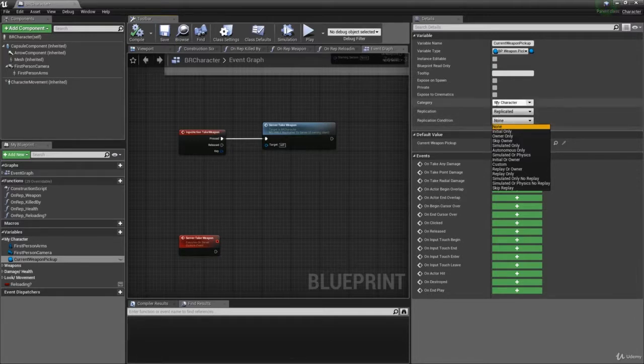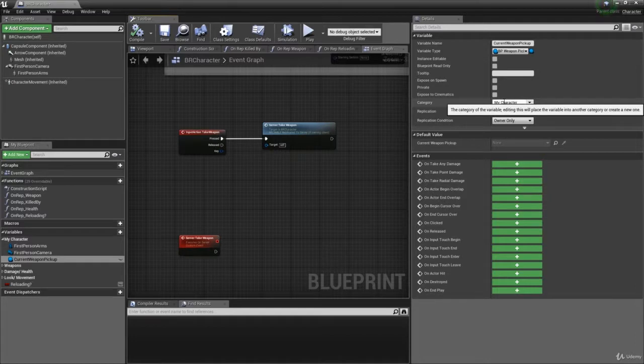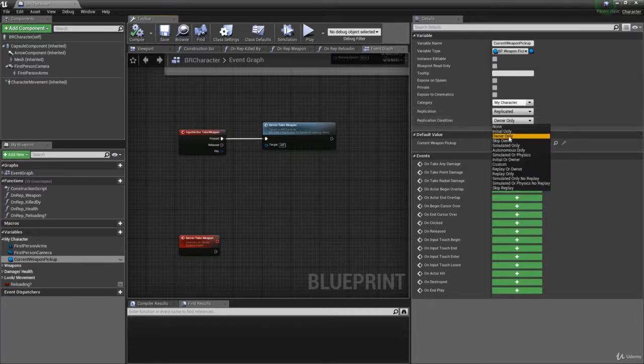We could tell everyone else what our current pickup is, but it's not really needed, so we can just replicate it to the owner only — that means just replicate it to ourselves. You might wonder why bother with replication at all. It's so the player can't cheat: the server still manages that variable, so we won't be able to assign weapon pickups to ourselves illegitimately. Setting 'owner only' means not everyone in the game needs to know about it, which also saves network usage and makes the game a little faster.